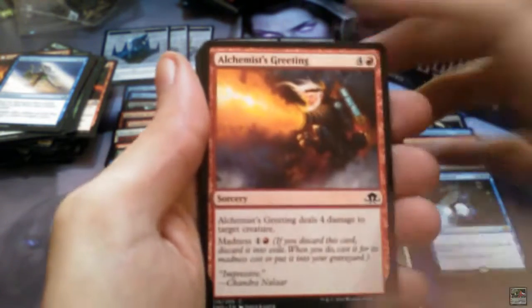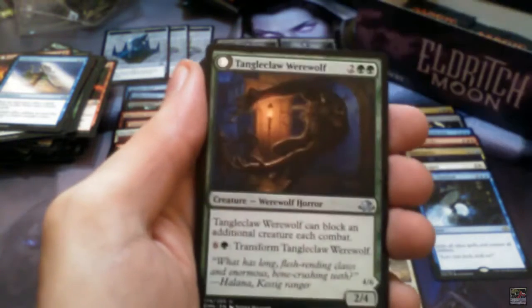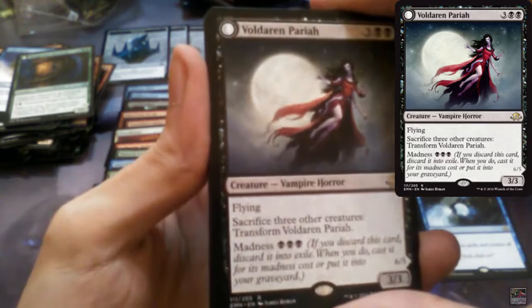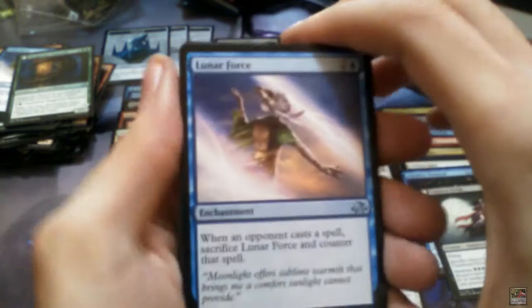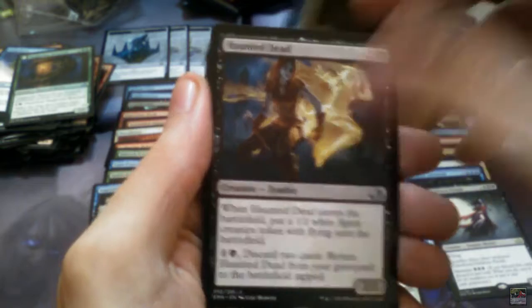Alchemist's Greetings. Tangleclaw Werewolf is a flip card that flips into Fibrous Entangler. And straight to the rare is Voldaren Pariah, that flips into Abolisher of Bloodlines. Then uncommons again: Lunar Force, Subjugator Angel, Haunted Dead, and Sanctifier of Souls is the next rare.